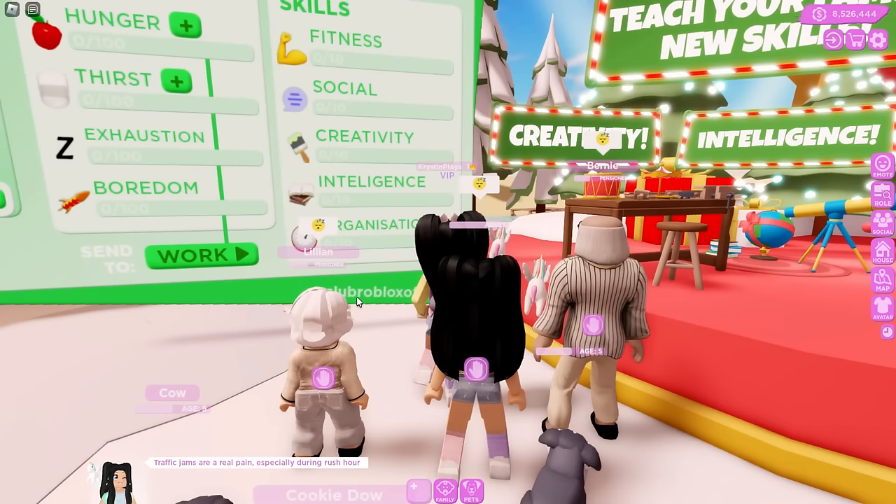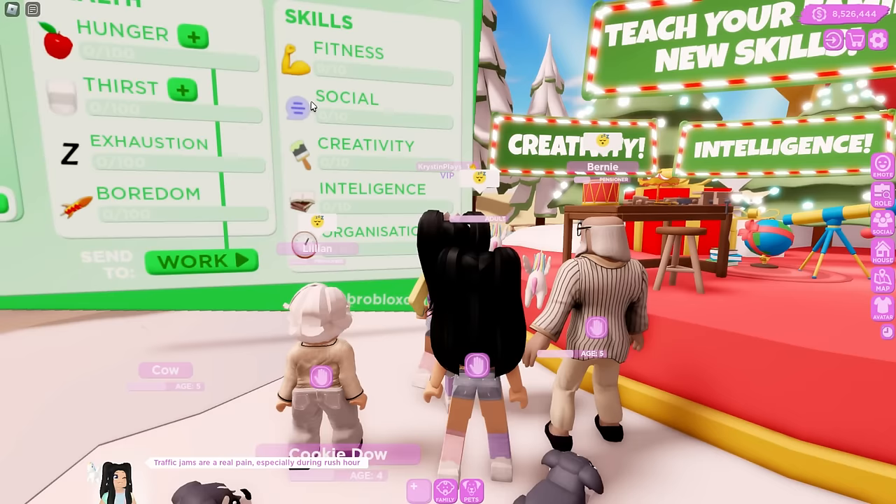Each different emoji tells you which of the skills it represents. We have fitness, social, creativity, intelligence, and organization.